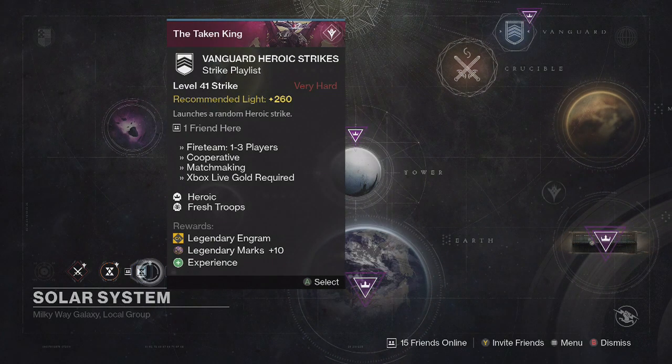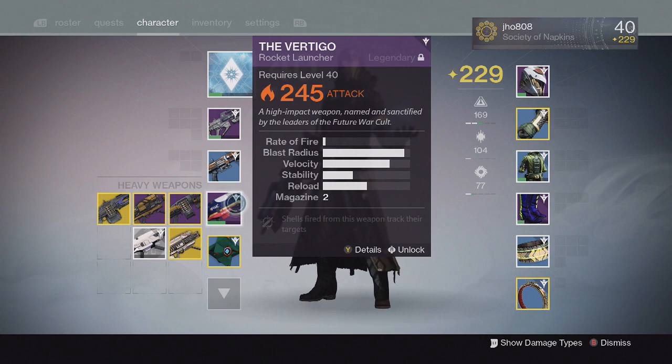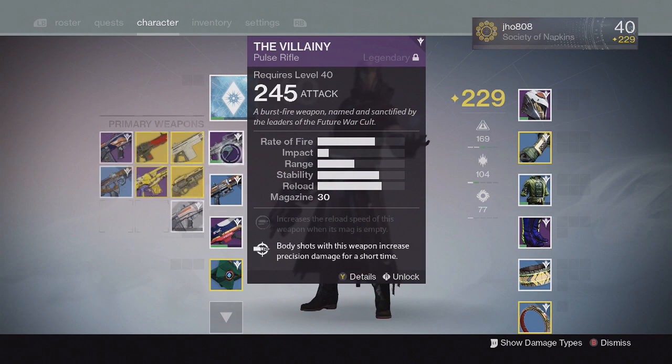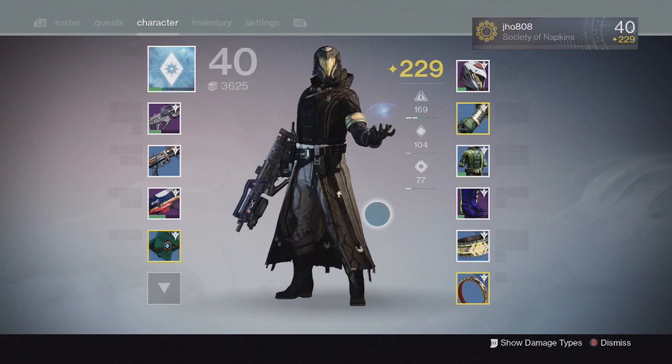You can also earn Legendary Marks by dismantling any Year 2 Legendary items. As long as it has the Taken King symbol in the upper right corner and it's a Legendary item, dismantling it will yield a few Legendary Marks. If you level it up before dismantling, you'll probably get a little bit more Legendary Marks out of it.